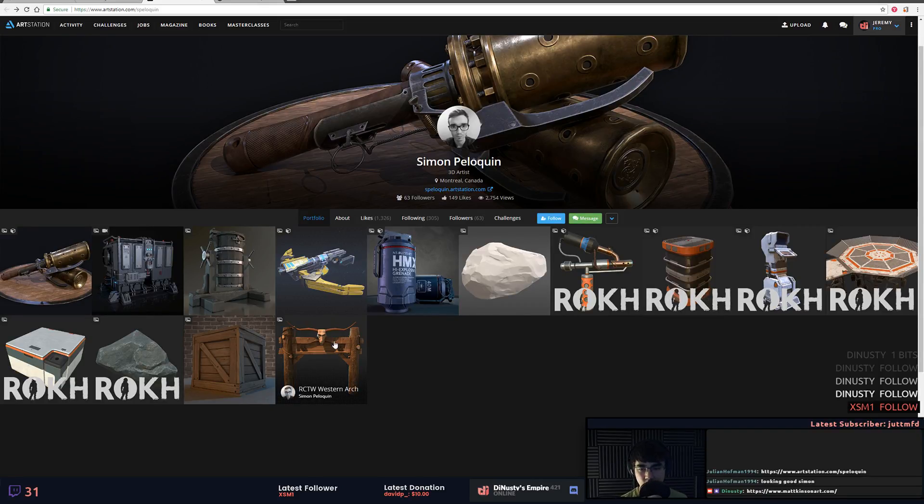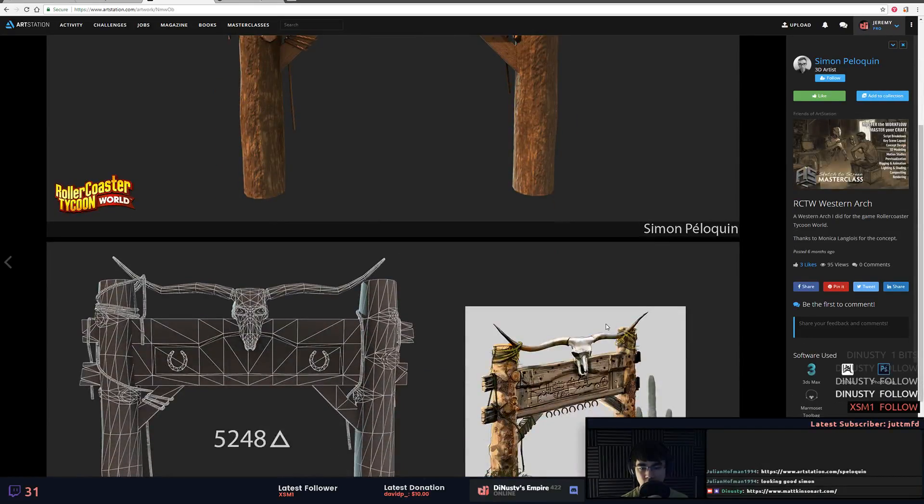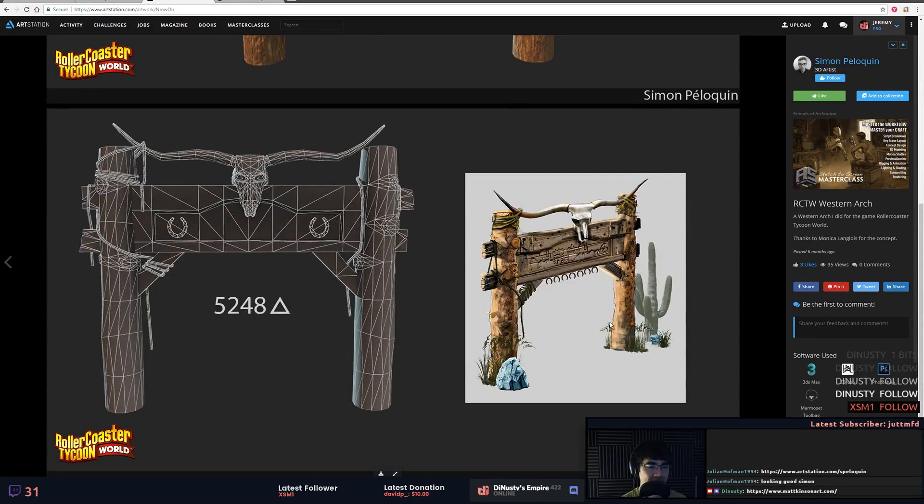Let's start down here — Western arch. I need more of this coffee. Anyway, poly count wise this looks pretty low.